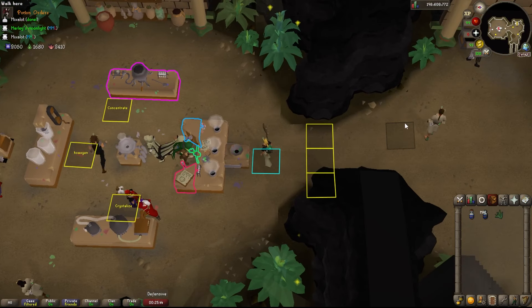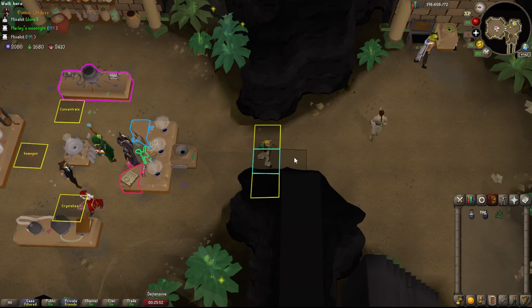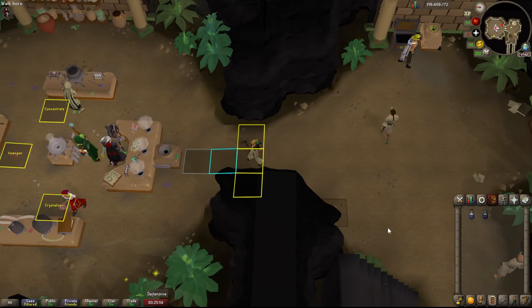Tip 9: feel free to mark these tiles on your screen — I'll probably put a pastebin in the description. The moment you pass these lines, your digweeds are going to disappear. That's why it's better to put the digweed into a potion before you cross this line.